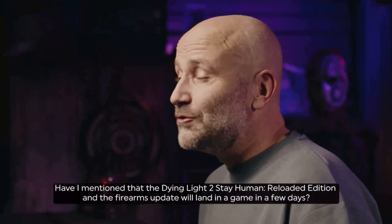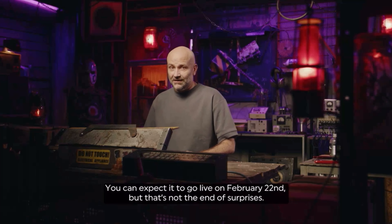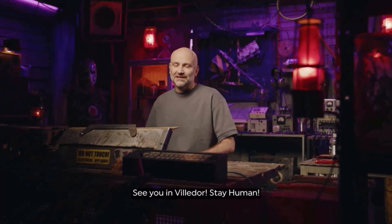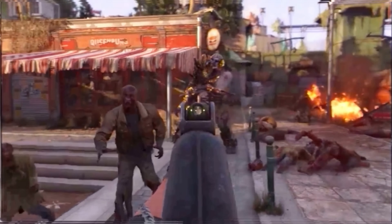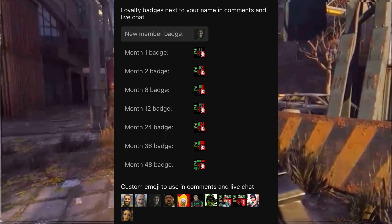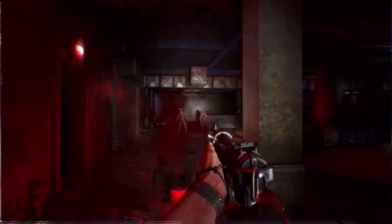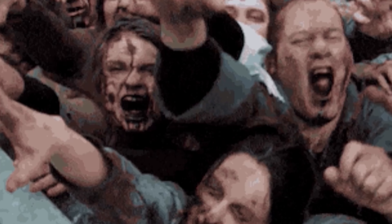The Dying Light 2 Stay Human Reloaded Edition and the Firearms update will go live on February 22nd, and this is not the end of surprises — keep your eyes peeled for more exciting things to follow. If you're a Dying Light fan, consider subscribing to the channel and joining the Zomfected Revolution channel membership, and ding that bell icon so I can always stay within fast reach of your fingertips when new uploads arrive. Zomfected Gaming 349, over and out!